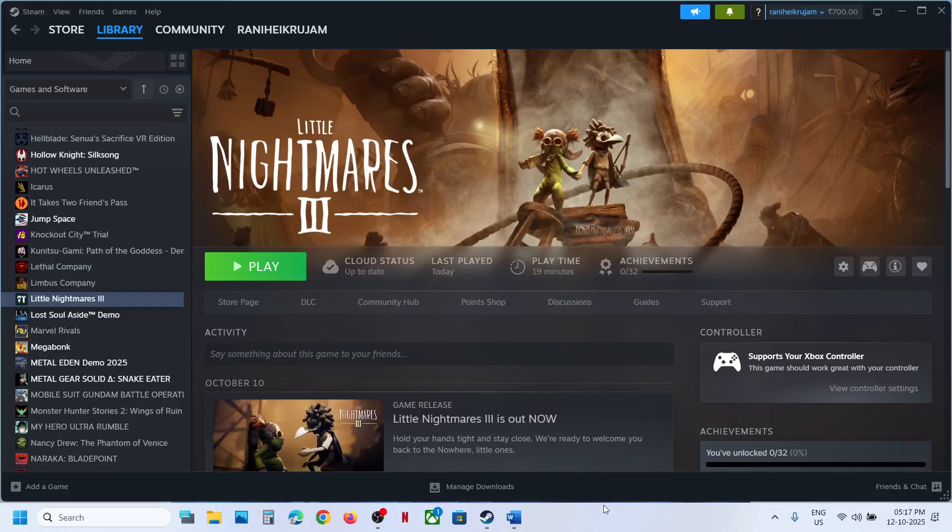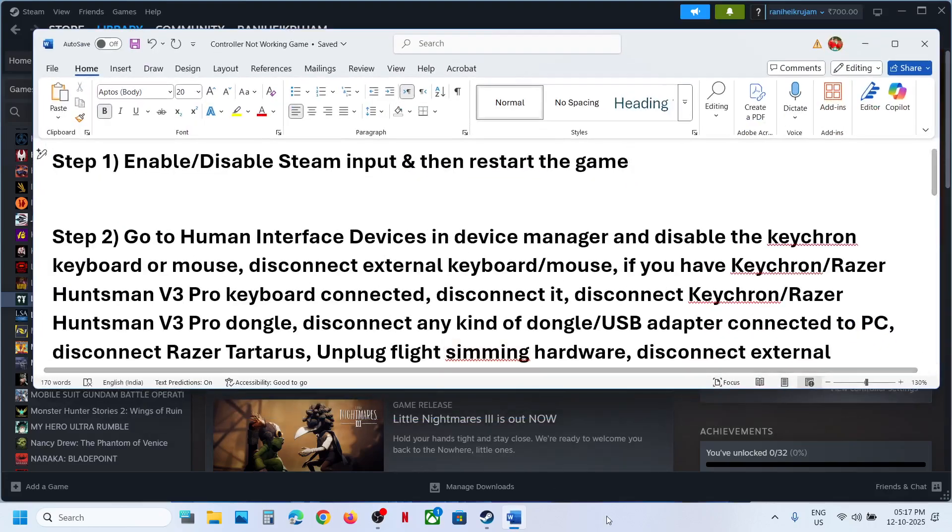Hello guys, welcome to my channel. Today in this video I'm going to show you how to fix when a controller is not working with a game on your Windows computer. The first step is to enable or disable Steam input.